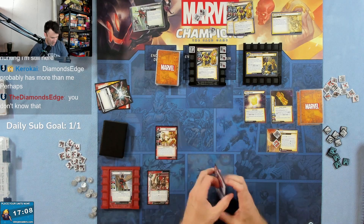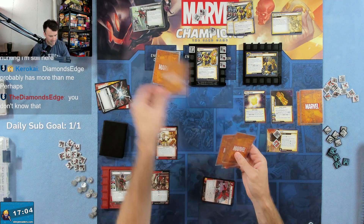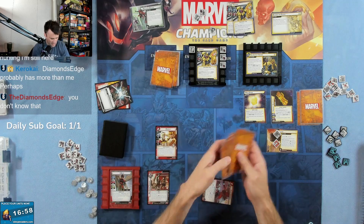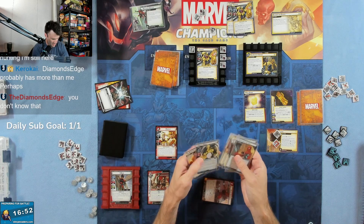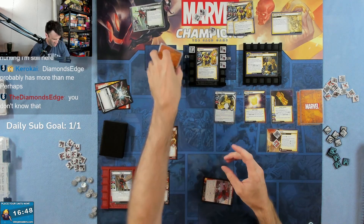We're going to try playing Angela and see if that works. We search the top 10 cards. Ebony Maw comes in with villainous — that's fine. And then this gets shuffled.